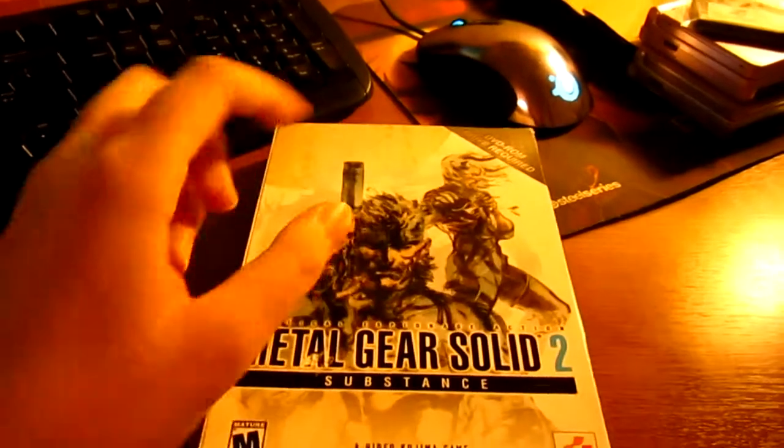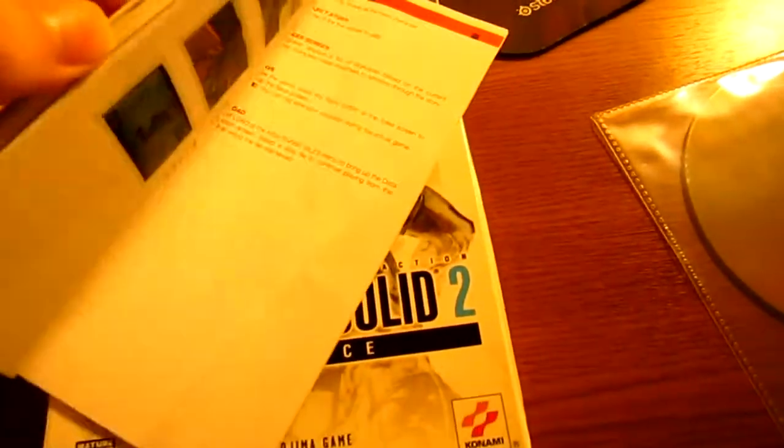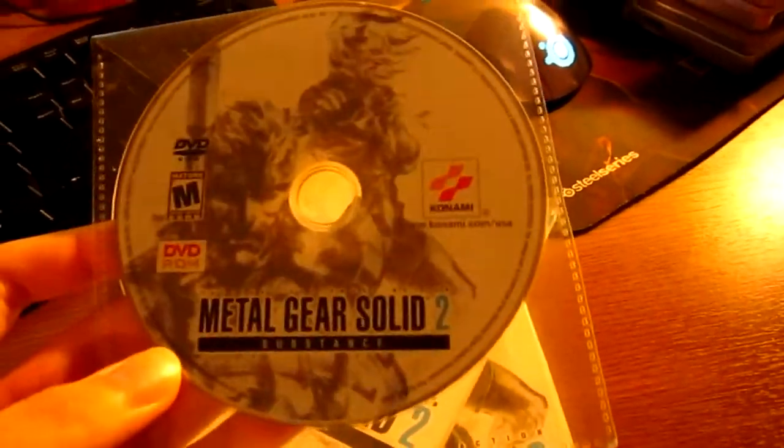Let's open it up and show you the contents of the box I bought from eBay. You can't buy this new nowadays because it was released in 2003, but you can still find it on eBay. If you have a console, just go for the HD collection, honestly. So let's look inside — you get the manual, which is a pretty thick manual, and the DVD.